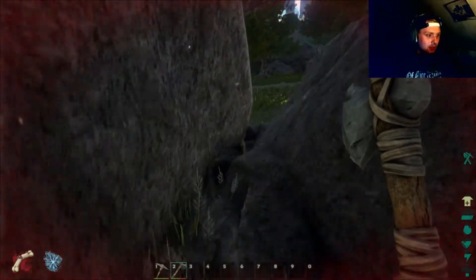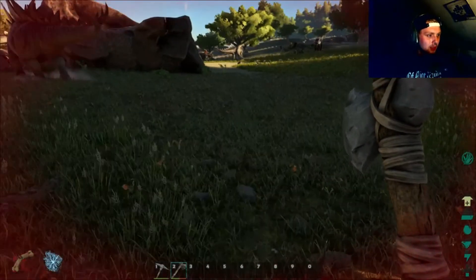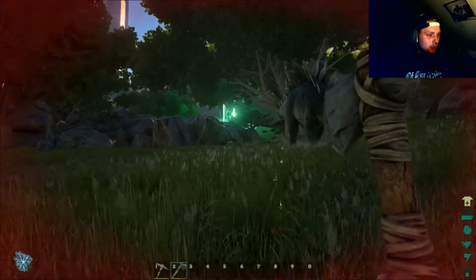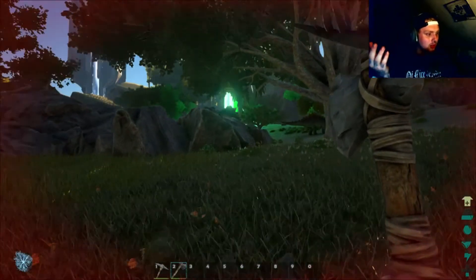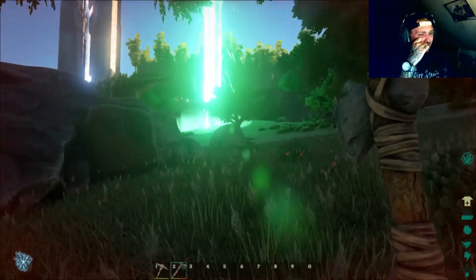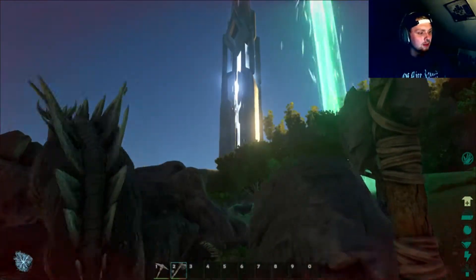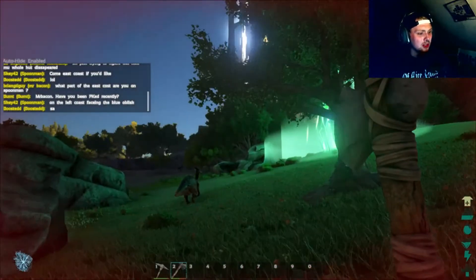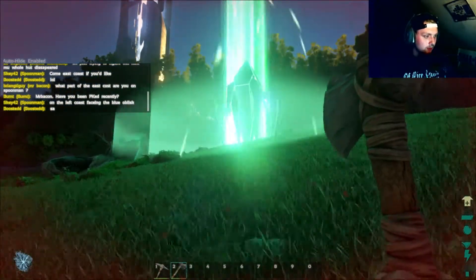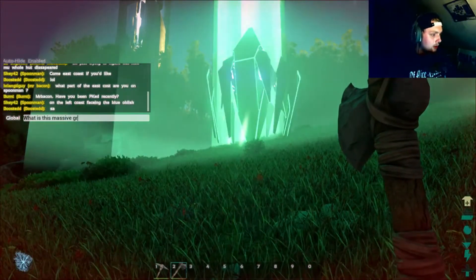I can jump again, so that turtle must have finally stopped following me. Where did that green thing go? There's this really bright, ridiculous-looking meteor or something, with a lot of dinosaurs around it. It's some sort of giant obelisk — maybe this heals me, that'd be nice.